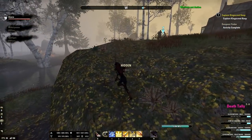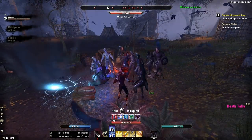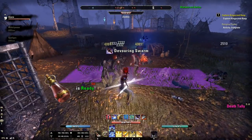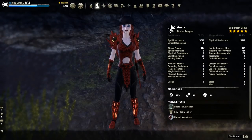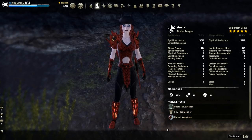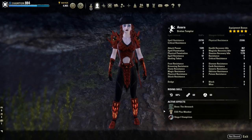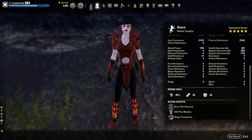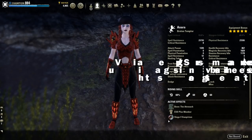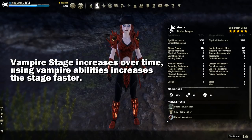Now you may be wondering what are all these stages, and this is where the disadvantages come into play for the vampire, because you can't just get all these cool buffs without also getting debuffed. There are four stages to being a vampire. The higher the stage, the more of a vampire you are and the more you will benefit from the skill line, but there are some debuffs you will receive. Every time you use a vampire ability, you put yourself farther and farther into the vampire stages and eventually max out at stage 4.